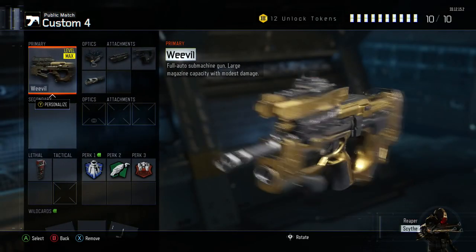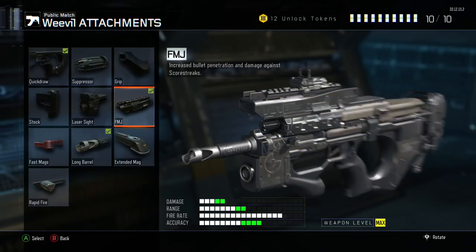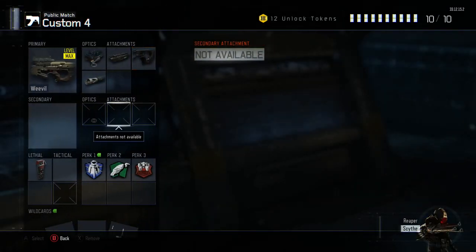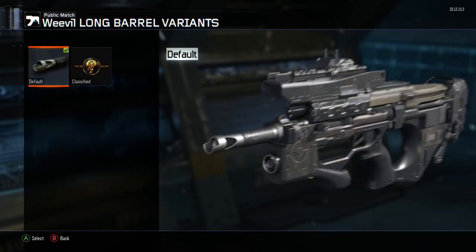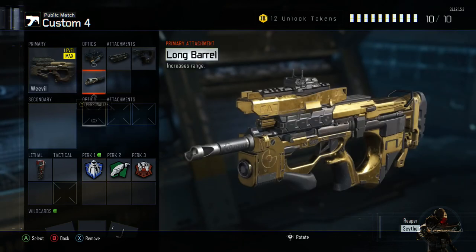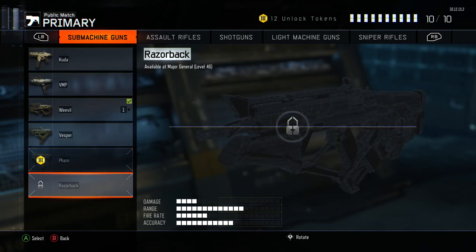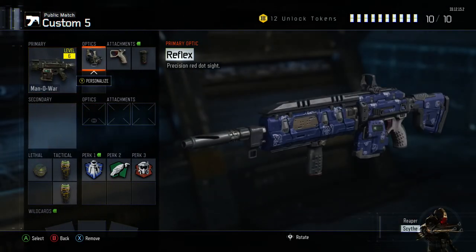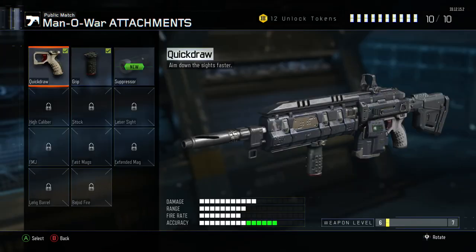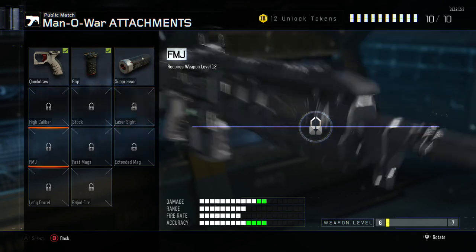The Weevil — I already have this gun gold. It's the gun I mainly use — see the gold camo right there. I use this ELO sight, which is really good, with FMJ, quick draw, and long barrel. I put all these on because they boost damage, and as you can see this thing has 3 damage so it's not great damage-wise. The Man-O-War — can't leave this thing out. Pretty good — quick draw, grip, just standard setup, haven't unlocked much else.